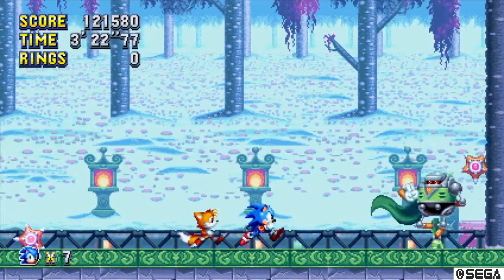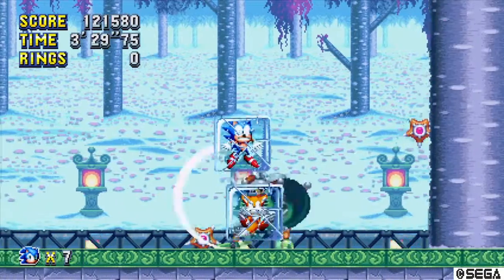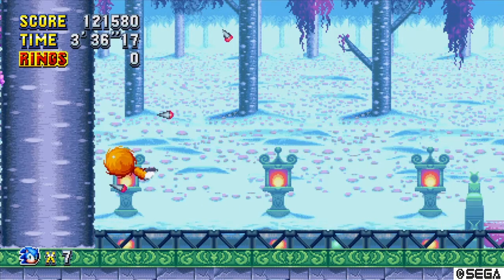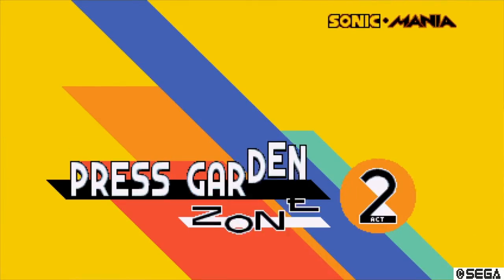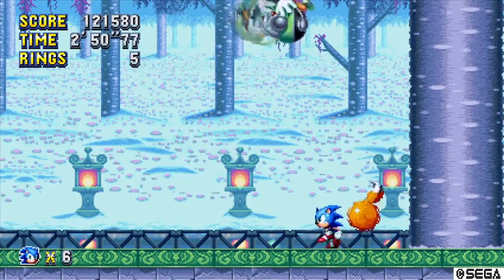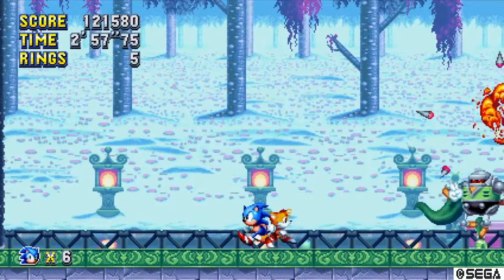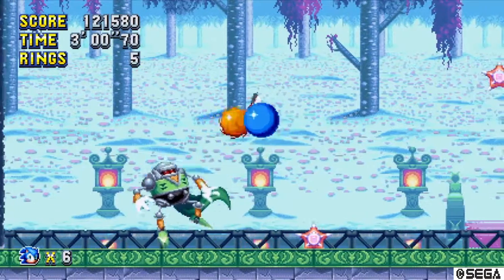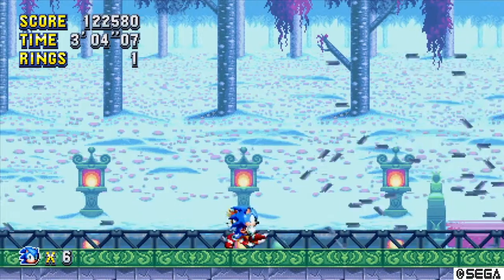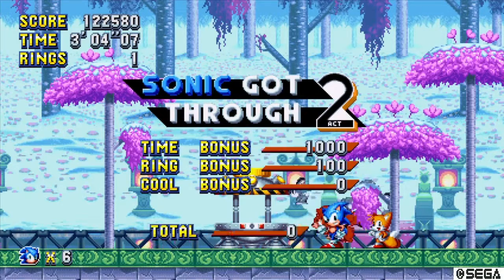Oh no — this is going to cost us. Unless we can get some really naughty hits in on him, this is gonna be tough. Need to save some rings. Just get as many hits in as we can — you can sort of brute force him. He's dead — no, not dead, he retreated. That suggests we'll be fighting him again. That's very interesting.